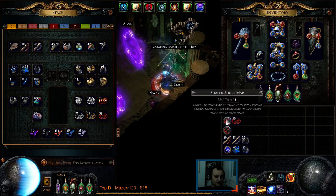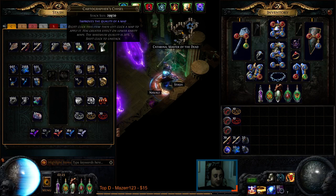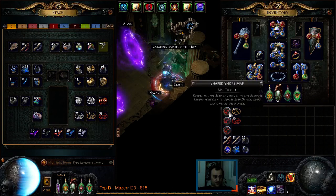Leveling has been pretty simple. This build is quite powerful — not all builds can do it — but if you're farming with low life righteous fire and your character can handle it, sextants are extremely powerful. Now here's how I'm crafting my maps. We've got three white shaped Shore maps.